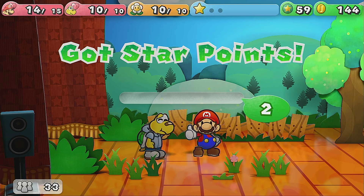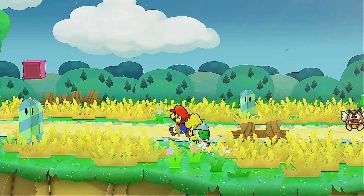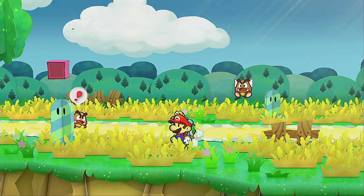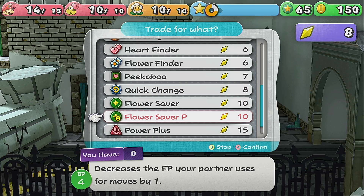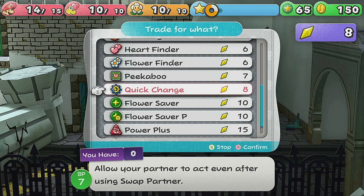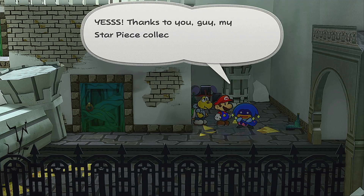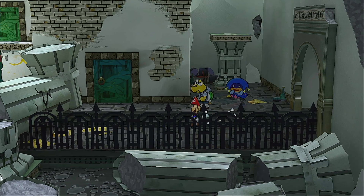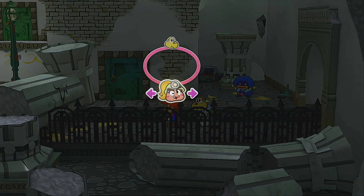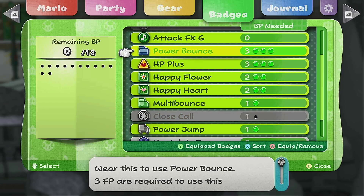I bet if we had it perfect it would do tons and tons of damage. I used all my special stuff. We haven't gotten any new companions, so I'm going to pause the recording and meet you back in Rogueport. On our way there, we finally have enough star shards to get Quick Change — it allows your partner to act even after using swap partner, which is going to be essential as we get more partners. We really need to upgrade our badge power, it costs seven.